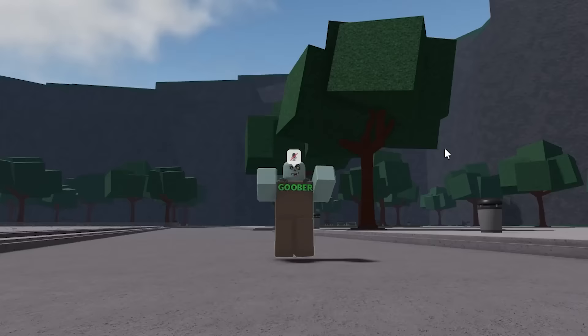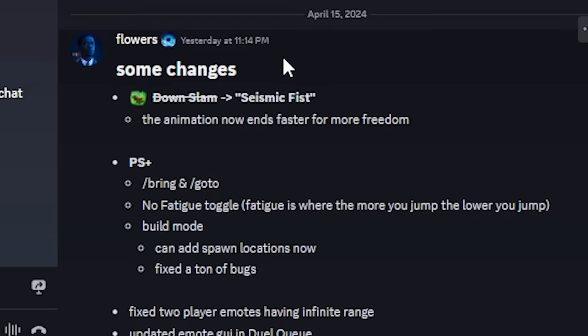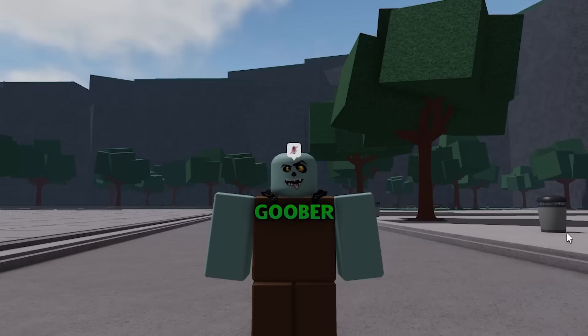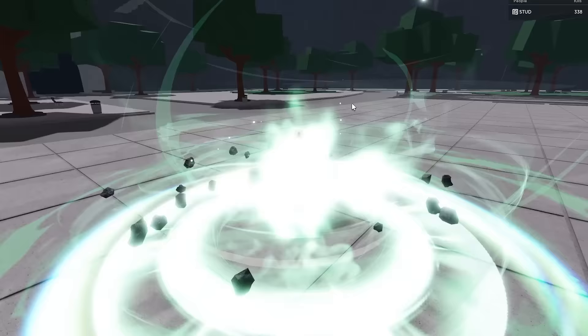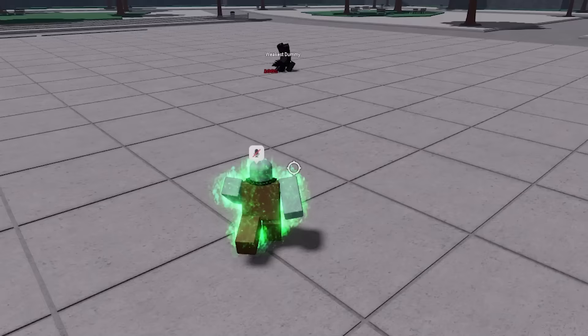While I was recording this video, they buffed Tatsumaki - I'm not joking. They changed the name of the ultimate move to Seismic Fist, and the animation for it is even faster now, so you have more freedom to move around. Just when we thought Tatsumaki was not going to be overpowered anymore, it got even better. It's still definitely nerfed from before, but it is a little bit better than when I started recording.